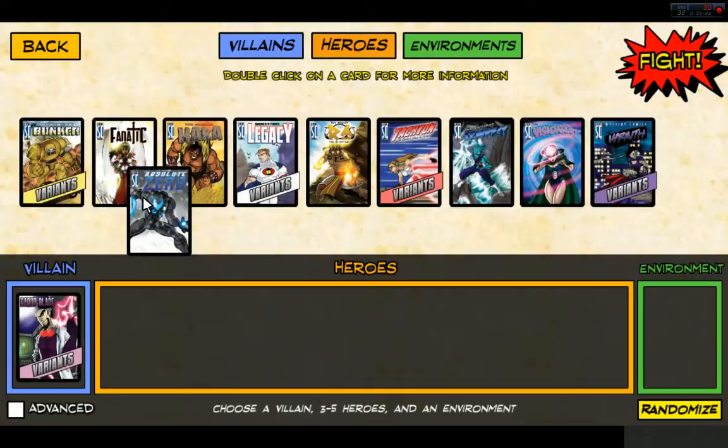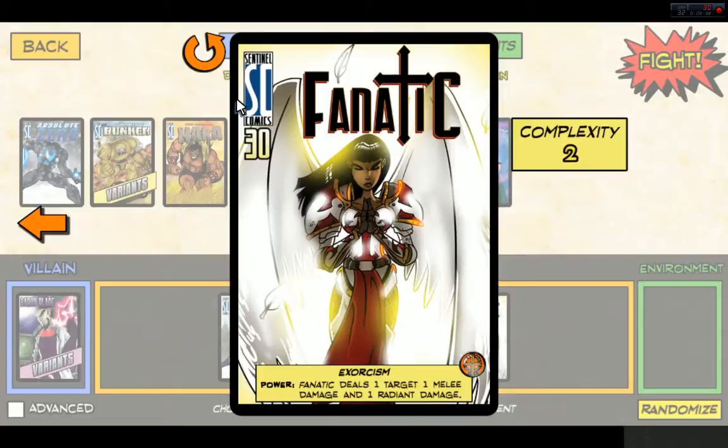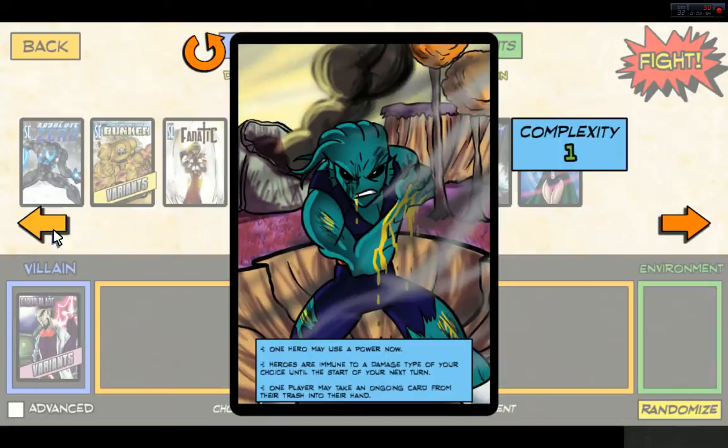Three to five heroes — let's go ahead and go with four. Legacy is a complexity of one, we need the Superman. We need the Batman. Fnatic's a difficulty of two. We can actually flip the card, that's awesome. Tempest, are you a one? Complexity of one — we need our Aquaman.